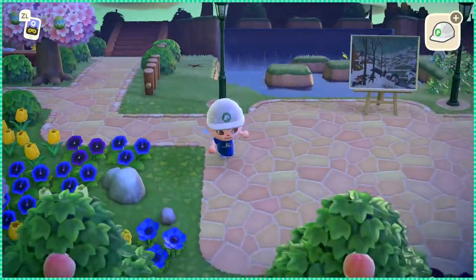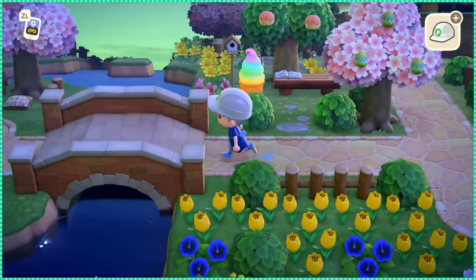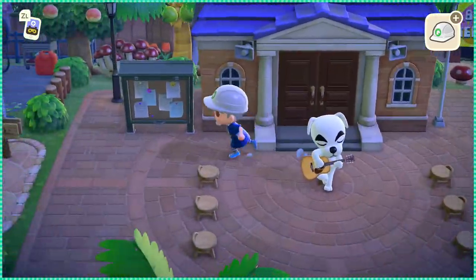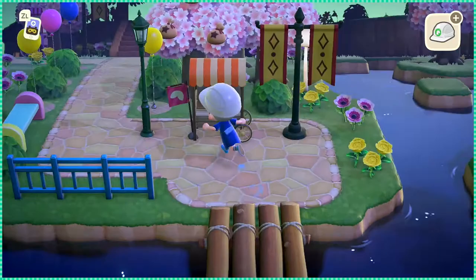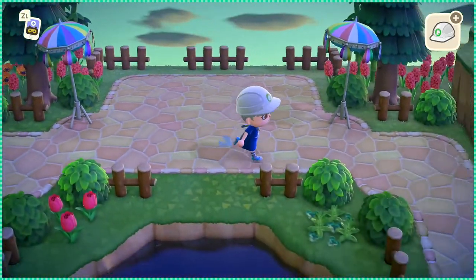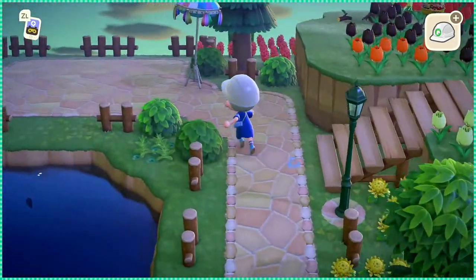And then this area over here, where I have all my flowers — does this need work? This is going to be the last thing that I'm going to work on because I still know what I'm going to do — it will come to me at some point. But everything else, I'm kind of happy with. The bottom left part of my island is pretty much done. I guess this is another thing I can work on as well, which is going to be a little market area. Oh, and the campsites. Shoot, there's too much to do — I don't know if I'm going to be able to do everything that I want.